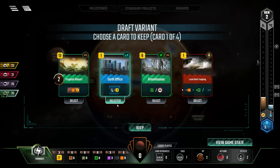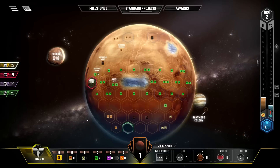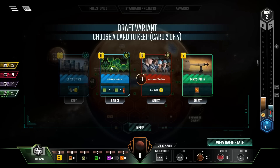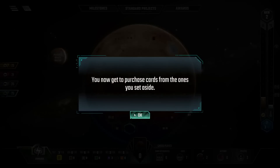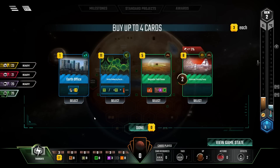Earth Office is something I don't want Terracore to get, so we're going to take that one even if we don't buy it. Nitrate-reducing bacteria - very useful, especially this early in the game. Magnetic field dome - it uses our power, so I'll take it. It's not the best, but it does give us an early plant production, so that's not the worst thing in the world. Colonizer training camp - I don't really see myself doing that. I don't see us doing Jovian stuff. I don't have much to play, really.